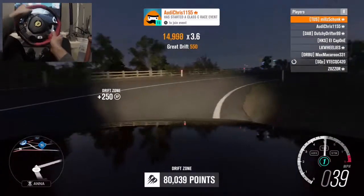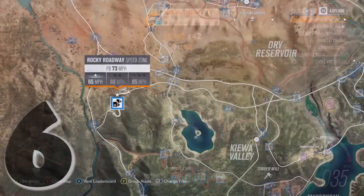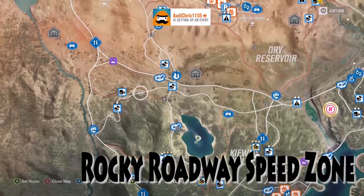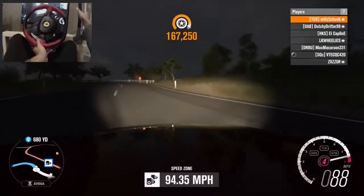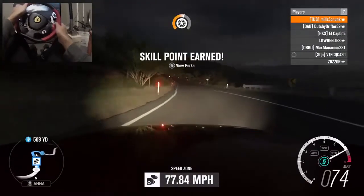Coming in at number six, we've got the Rocky Roadway speed zone. This is not a drift zone, but it is a fun section. I don't know why it's not a drift zone because it is all linkable. It does have that one long straight where you do need to manage it, but it is a good zone.